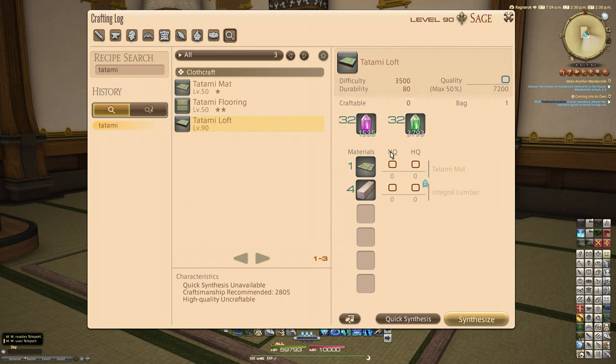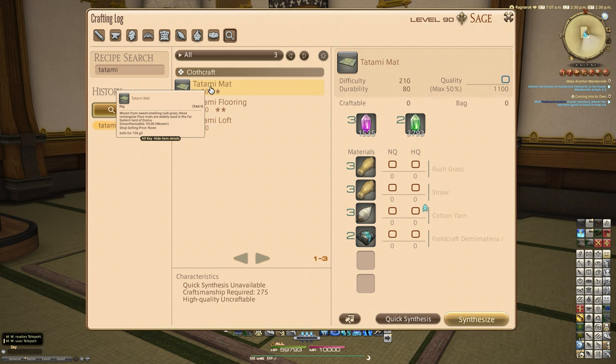It's not masterwork related and it requires the use of one of those tatami mats and four integral lumber. It's not a particularly difficult recipe, and the actual mat itself is a one-star level 50 recipe using rush grass, straw, cotton yarn, and a fieldcraft demi-material one.